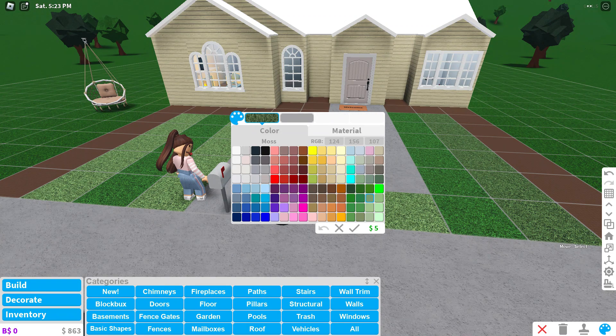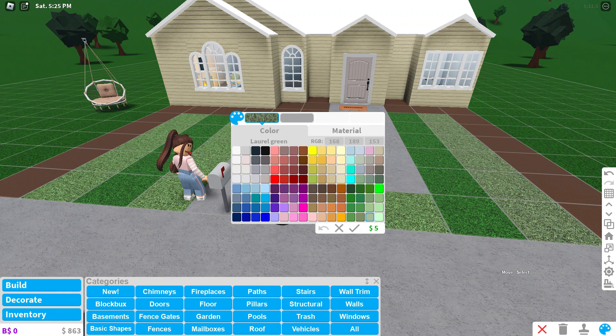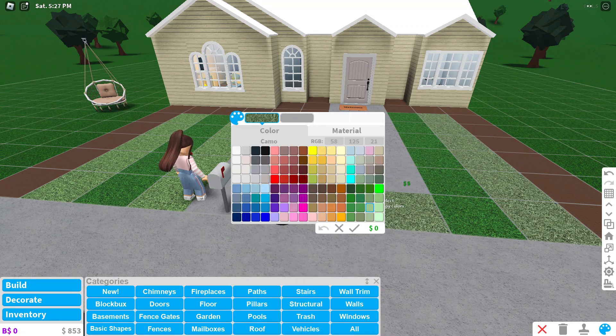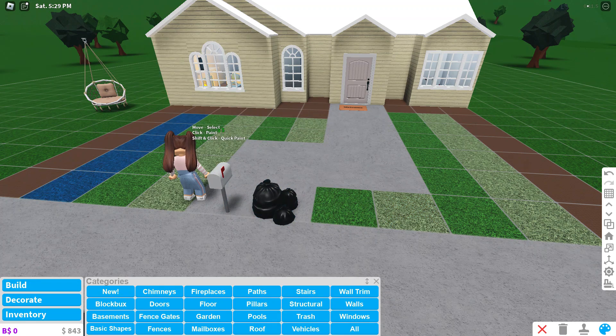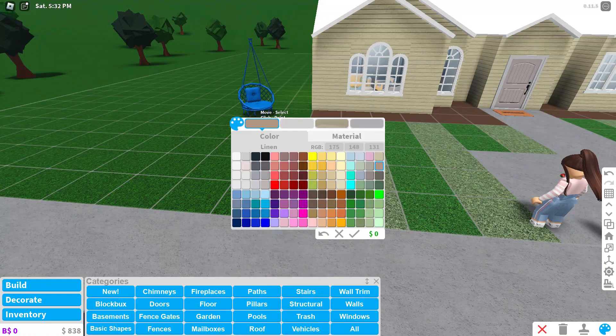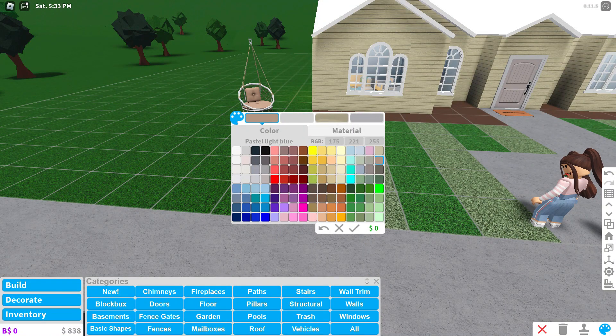I feel like that's good. I'm going to change it all. Then I'm going to put this chair - I'm going to color the chair in purple, actually let's do yellow, and then white and this black.